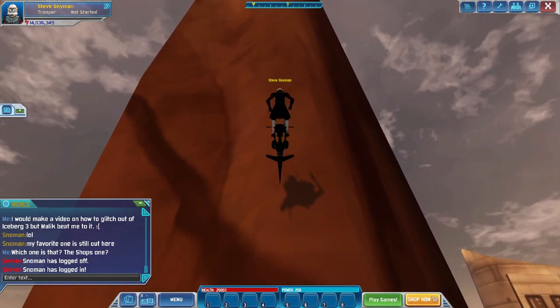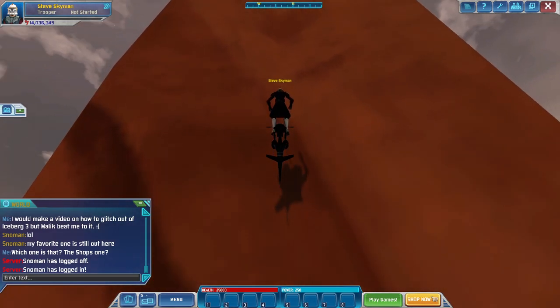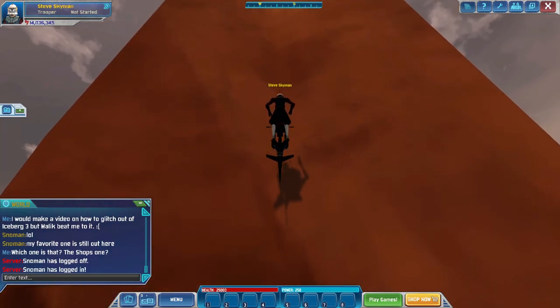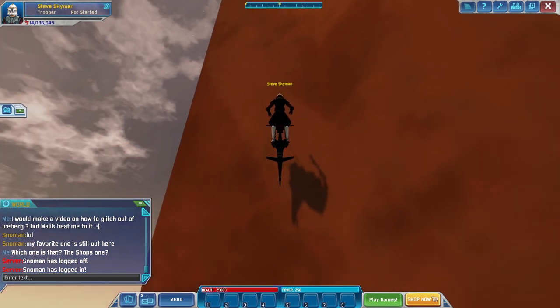Okay, now let's see what we can do here. Once you get to the top, you can then just have a friend teleport to you, if they don't want to do the work either. Which would make sense, because it is kind of a lot of work to get up here.